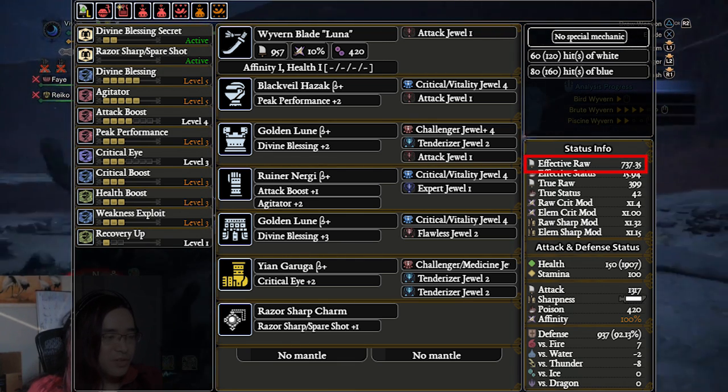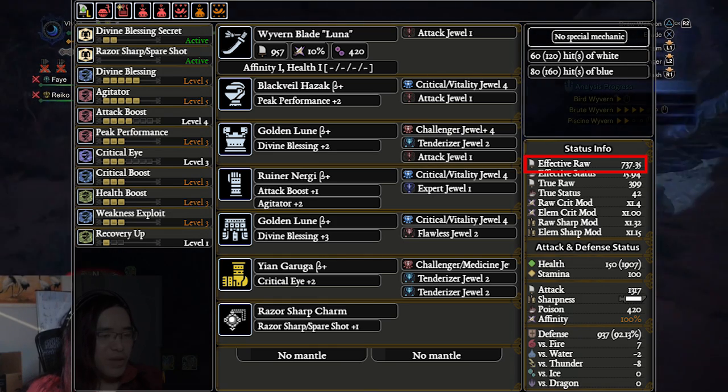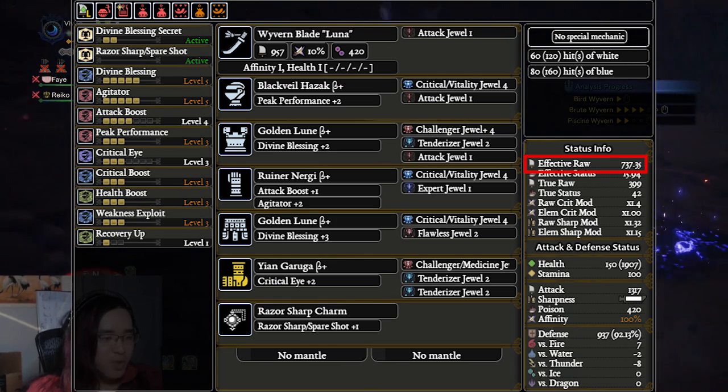This puts us at 737.35 EFR. Now let's go ahead and take the same Divine Blessing 5 comfy set and transfer it to a different weapon.